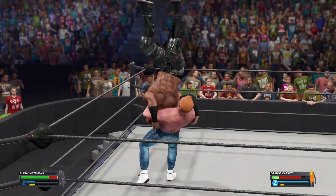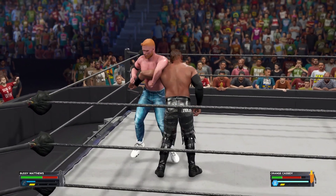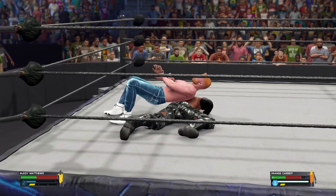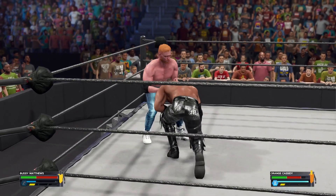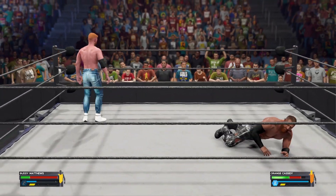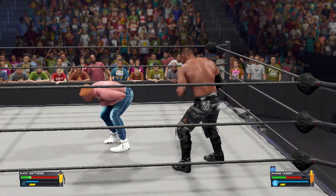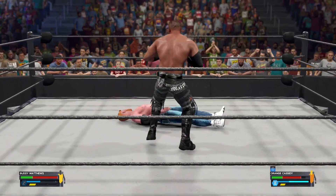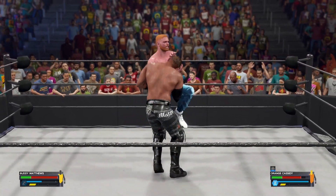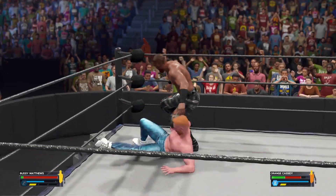Has it hooked in — goodness — inverted suplex. Going for a Fujiwara armbar, applied! You can see the intent behind that attack, exploiting the arm — that must be the strategy here. Half-and-half suplex! A kick to the gut, a big kick, and an elbow thrown to break up the maneuver. Suplex brings them down.